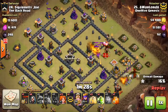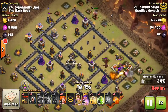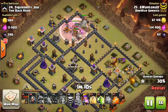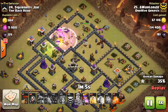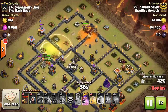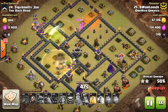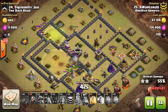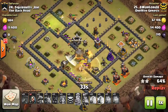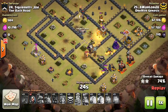He uses the dragons to drop in a few hogs on the cleared part of the base to get the CC lure. The king doesn't quite go down but he got some damage on him, and the CC is lured out. That one air defense was pretty close so didn't get a ton of value, but it's definitely still worth it because it frees up his kill squad to come at this base from a much more preferable angle. He comes in with the king, puts a heal down for him and the Valks, and they just walk through the base. The Valks stay in the base and continue making their way through, taking out the remaining defenses.